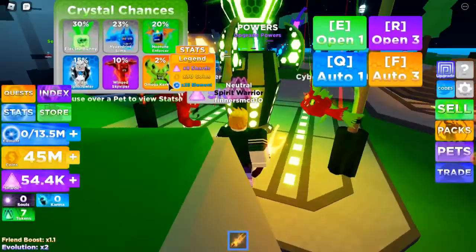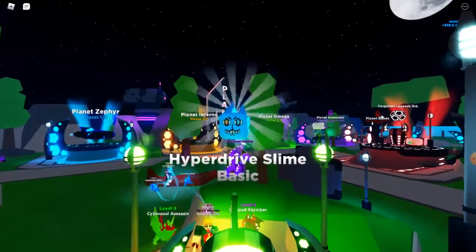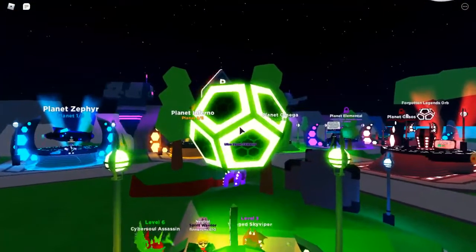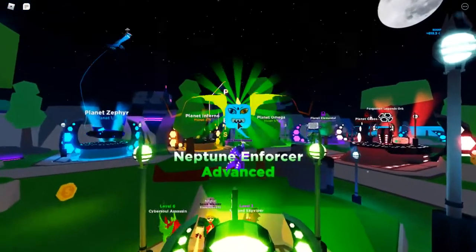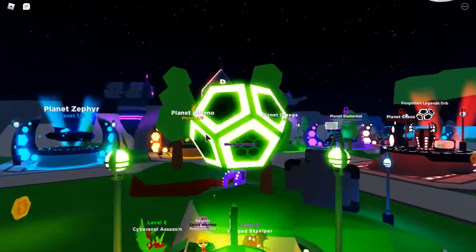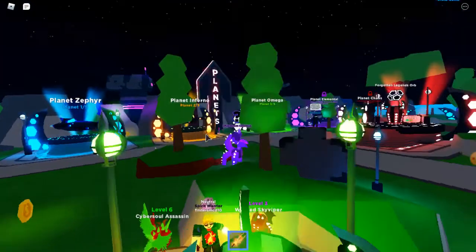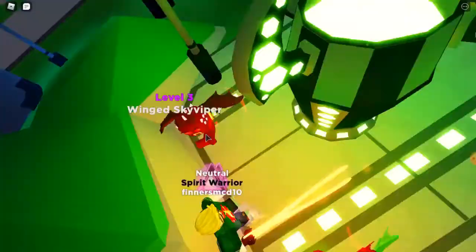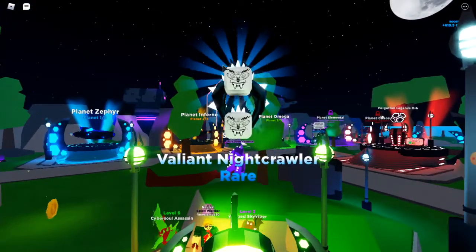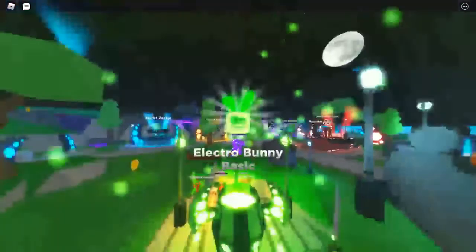Let's just spend some stuff here. The third Hyperdrive Slime — that's good, we need two more. A Neptune Enforcer, okay. Let's buy another one — oh, one more Hyperdrive Slime, we just need one more. Is it going to be... a Valiant Nightcrawler? Okay. I'll have one more go at the Hyperdrive Slime — and we got an Electro Bunny instead.